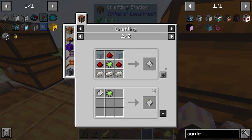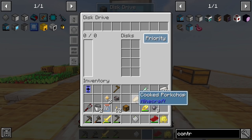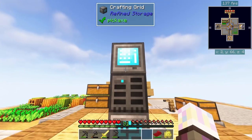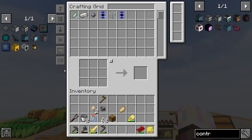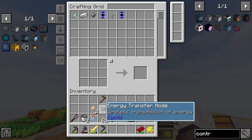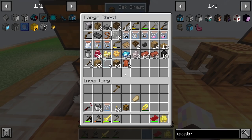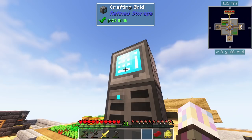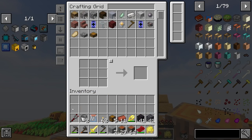Grab the storage part and turn it into an actual storage drive, then pop that into the disk drive. Now we can actually store things in here - we have a fully working system. Start dropping things off and they get stored in here. I like to set the view to medium and the search box to synchronized. We're pretty much good to go.